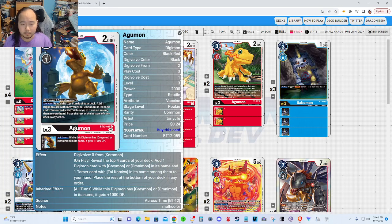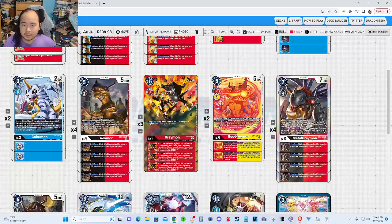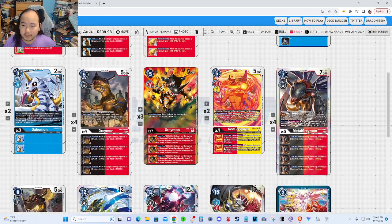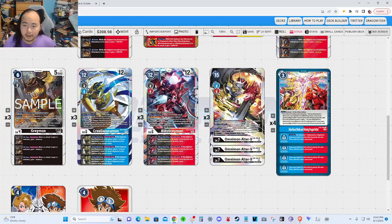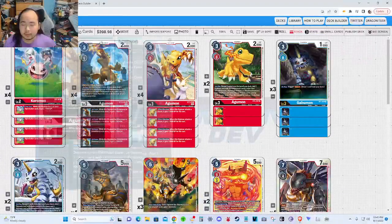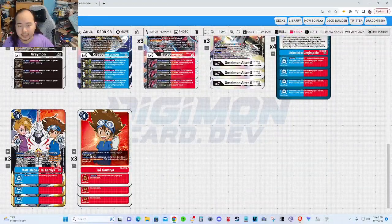This AguMon serves two main purposes: it has the DP buff I'm looking for, and on-play it reveals four cards where you can add one card with GreyMon or OmniMon in name, and one Tai Kamiya Tamer to your hand. Since I'm playing the GreyMon line, I have 10 level 4s with GreyMon in name, 7 level 5s, 3 BlitzGreyMon, and 3 OmniMon Ultra S — so the chances are pretty good that you'll hit a GreyMon or OmniMon card. I also want to hit Tai Kamiyas.